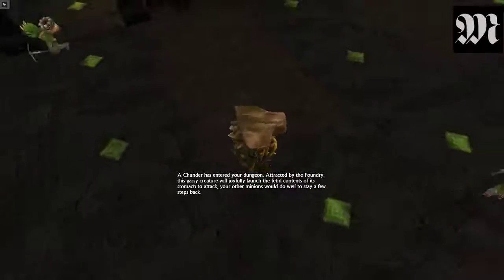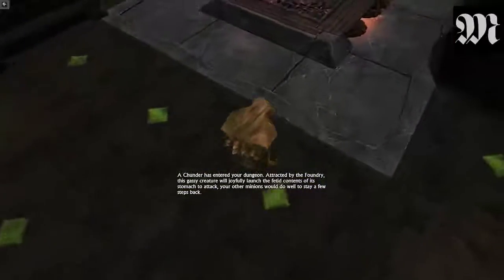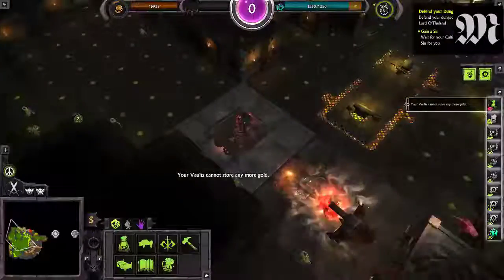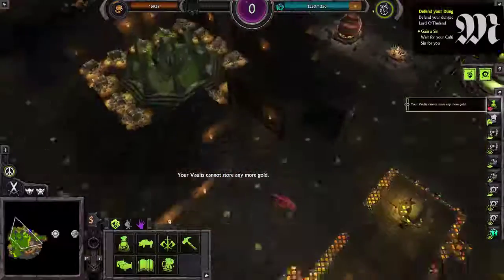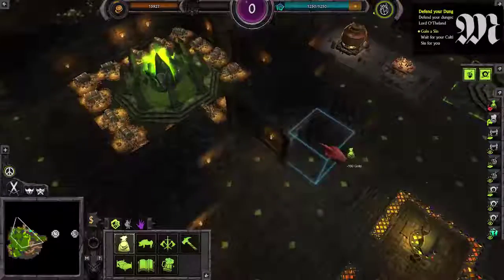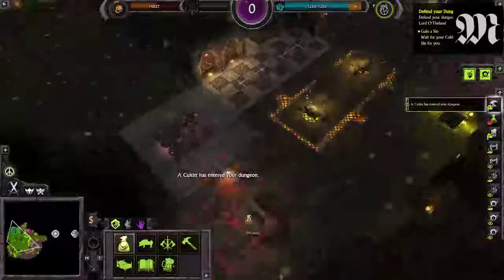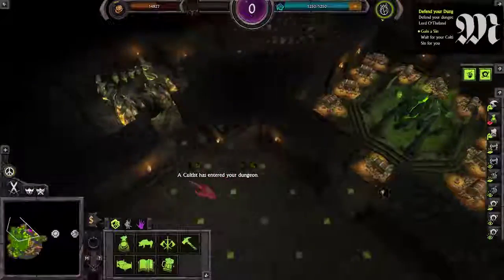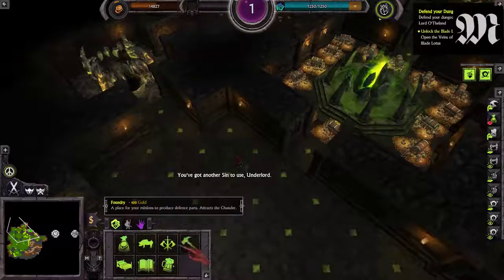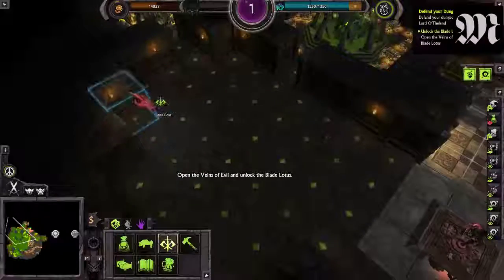Any creature will joyfully launch the fetid content of its stomach to attack. Your other minions would do well to stay a few steps back. I hear it's beneficial to put them in your Peace Corps. Oh that's fine. You've got another sin to use, Underlord. Open the veins of evil and unlock the Blade Lotus.